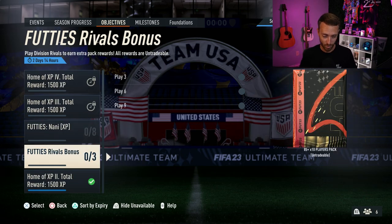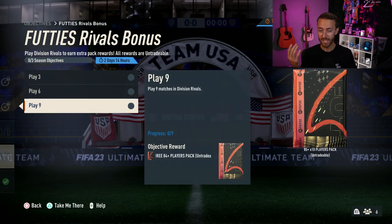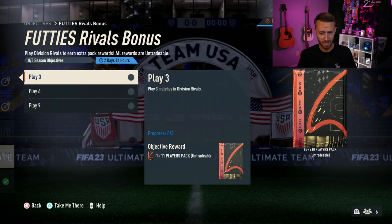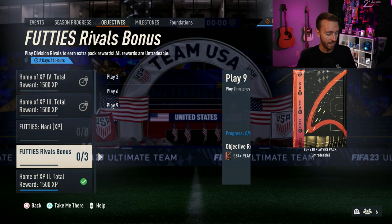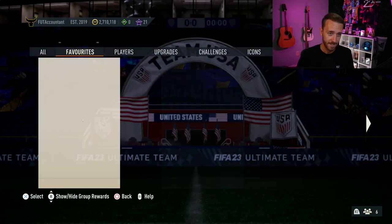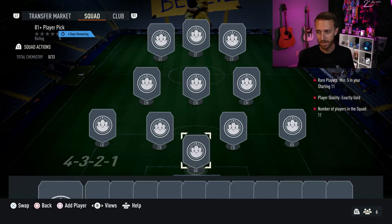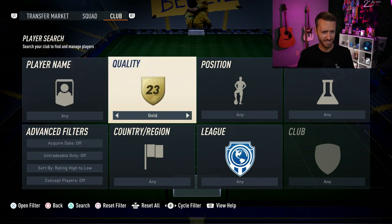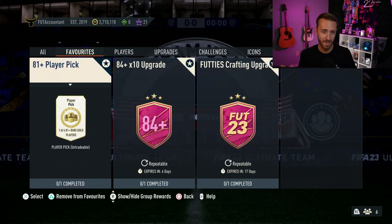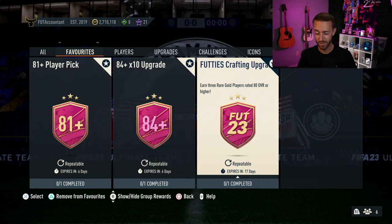Also yesterday we had the rivals bonus in objectives — just like last week, you get an 85 times 10 at the end. If you have no fodder, you can rubber-band nine games of division rivals; it's not wins, it's plays. You get some nice packs back — literally like 30-something players back for an 85 times 10, an 81 times 11, an 82 times 10, and an 84 times 3. And the 81 plus player pick is fun, but the fact that it requires rares in August is a bit of an EA come-on-man moment. I would just say do the footies crafting upgrade over this; it requires only non-rares and gives you three cards.